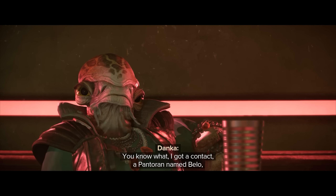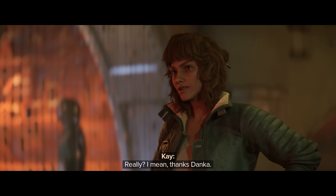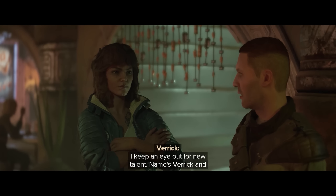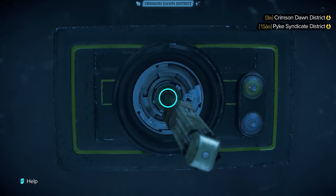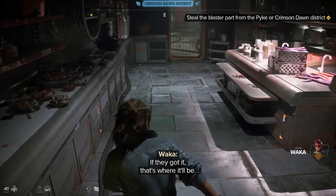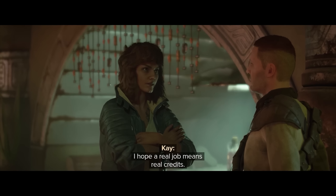I took another side quest from broker Danka — stealing some parts — with the interesting choice of stealing them from the Pikes or from my new friends the Crimson Dawn. Since the Pikes don't like me, stealing from their base requires sneaking and avoiding detection. With the Crimson Dawn I could walk in the front door in good standing, but the parts are in a restricted area requiring stealth — and if caught I'd lose reputation. After failing once I just opted to steal from the Pikes instead since they already don't like me.